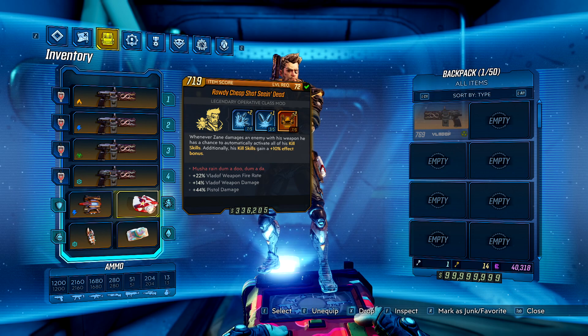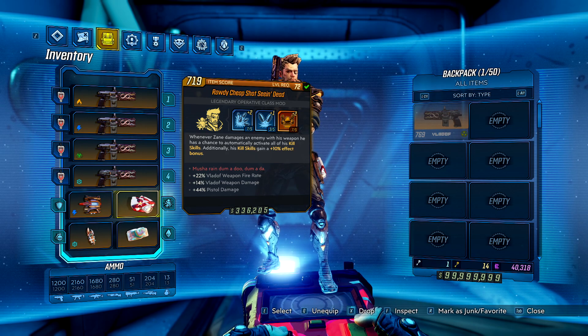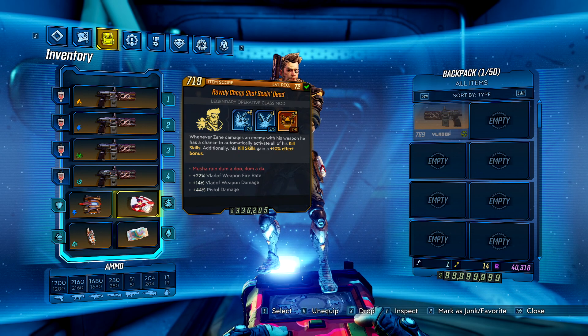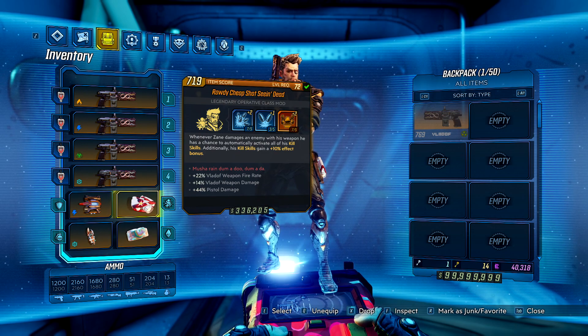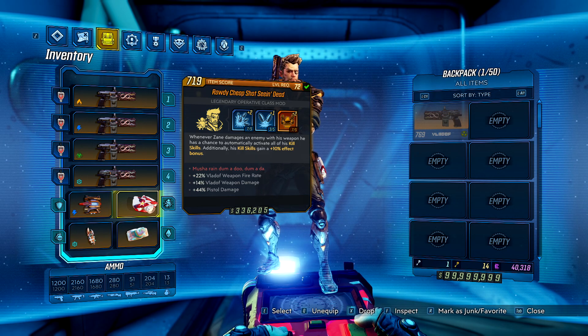For the class mod, the Seein' Dead. If you don't already know, it activates all of Zane's kill skills automatically with some damage. The passives on this are equally important though, buffing Vladof and fire rate as well as a huge increase to pistol damage. These passives are a nightmare to farm so as I said this has gone through a save editor and I've changed the passives to suit.